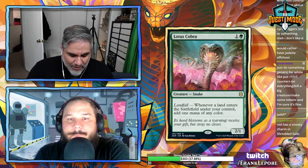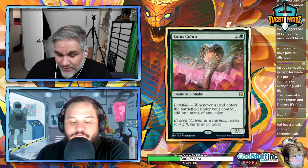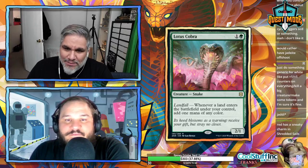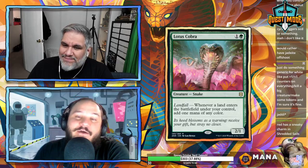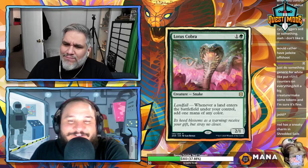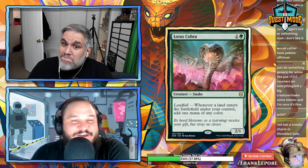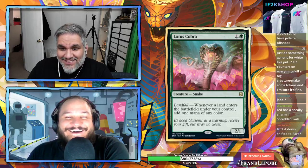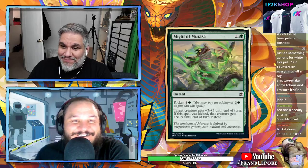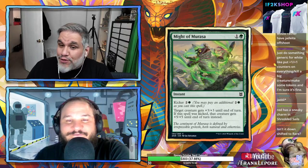Lotus Cobra — we all know this card is great, and the alternate art is fantastic. Do we need to say anything about Lotus Cobra? It scares me honestly. Would you touch it? No — if I see a snake in the yard I normally pick it up, but if I know it's a cobra, I'm not touching it. Good advice.